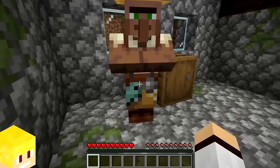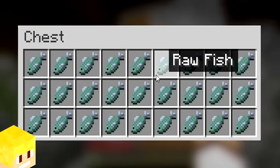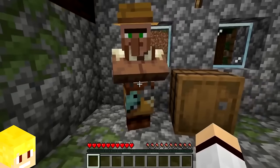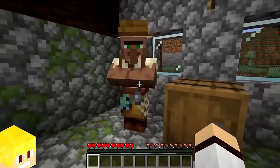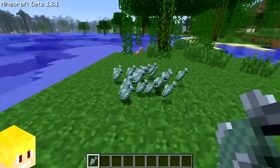The fish you see on the fisherman villager is actually the old texture for the raw fish item. This was intentionally done by Mojang as a nice little callback to the original fish texture in Minecraft.